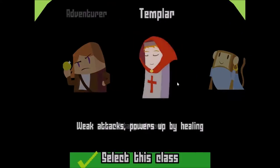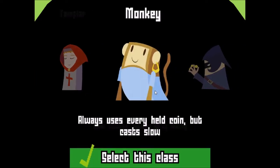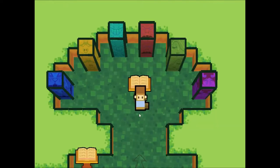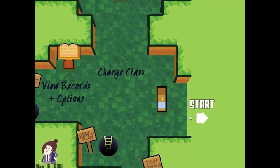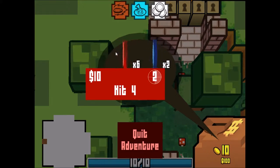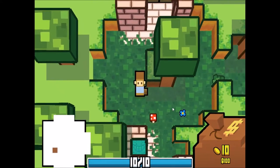Let's go ahead and pick another character — maybe we'll have some better luck. The Templar has weak attacks but powers up by healing. The monkey always uses every held coin but casts slow. Let's try this guy — so he's like flinging poop, right? He flings all his coins at his enemies. So whatever coins... what does he start with anyway? Six attacks, two heals, and two shields. Let's see what we can find.